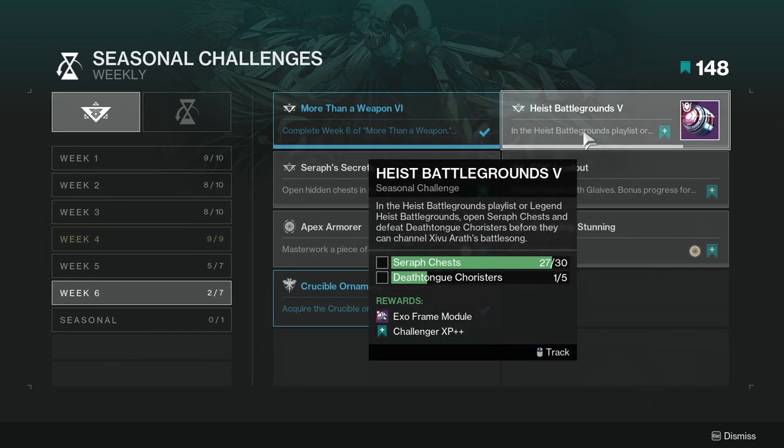Heist Battleground five — this one you're actually going to have to go back in at least six times so that you can kill the Death Tongue Choristers. Hopefully be there when they're trying to take it down, because if not you'll have to do it again. It's not too hard, just more annoying.